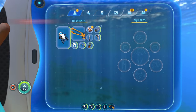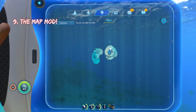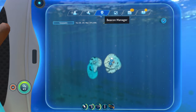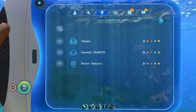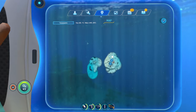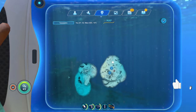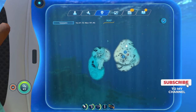Coming in at number nine we have the map mod — a very simple yet effective mod. All it does is add a mini map you can view by pulling up your PDA and going to the beacon manager. There's a toggle in the top right corner to switch between your beacons and the map, and it picks up areas as you explore.